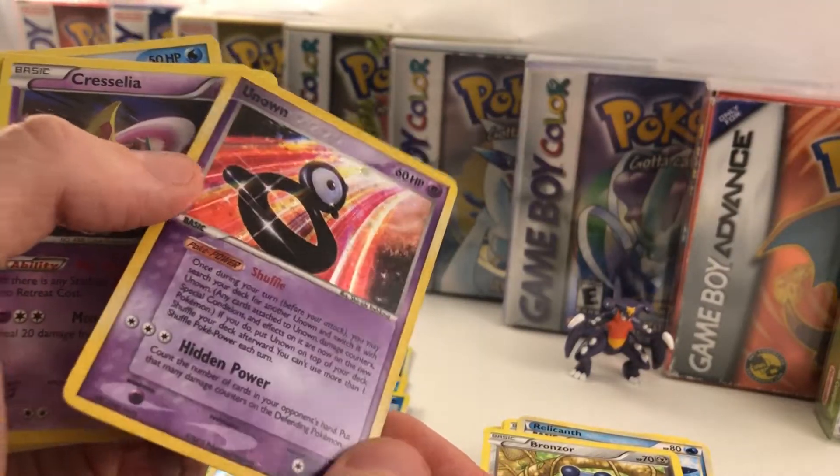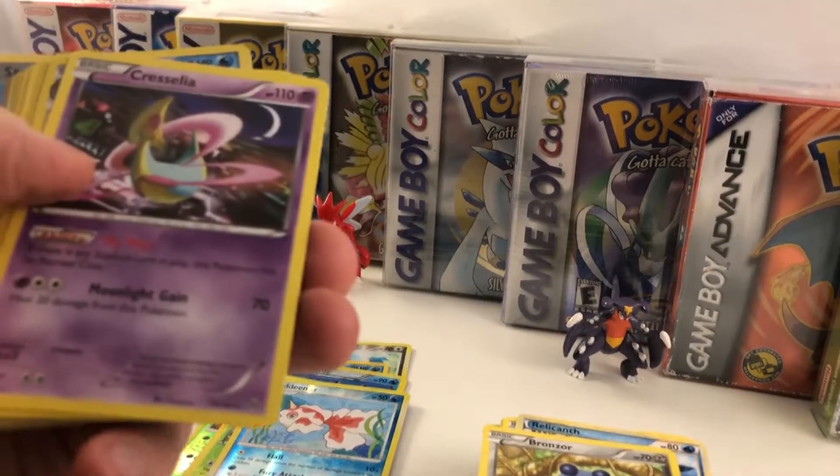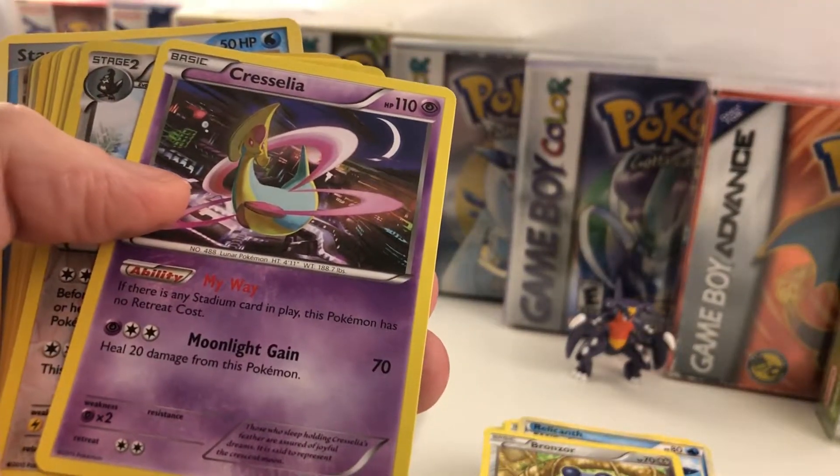Unknown — that's awesome. Obviously he's got Hidden Power. What else would he have? It's basically his only move. Is that a holo? Is that a rare Cresselia? Yeah, it is. Cool.